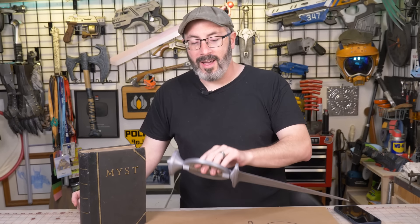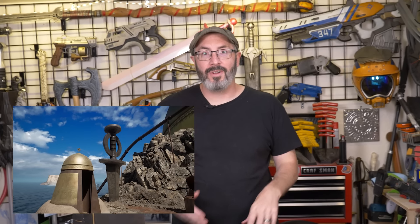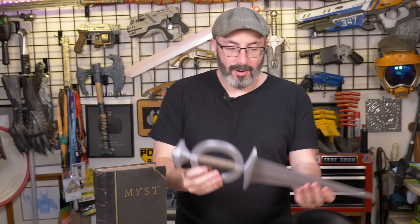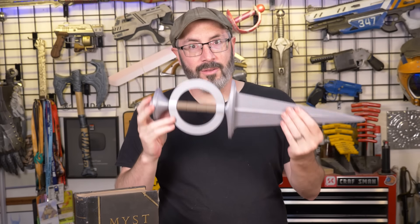To help spread the news, Cyan Worlds has hired us to make something cool from the game. And of course, nothing more iconic than the Moyeti Dagger from Riven. There's a giant one right when you get to Riven, right behind your little prison there, and we're making it as a ceremonial dagger-type prop. This is a 3D print.